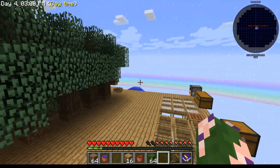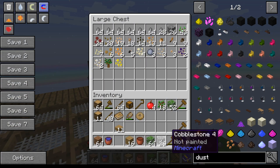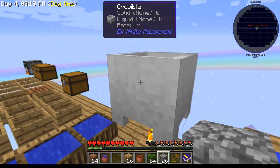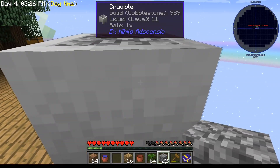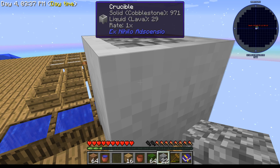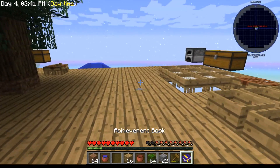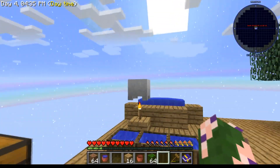The crucible is cooking even if you can't tell. I'll take a stack of cobblestone and hold right-click to fill it up. You can see in the top box it says 'liquid lava' — it's turning solid cobblestone into liquid lava. This will take a while. Checking the achievement book: craft and cook a crucible — done. Heat a crucible with a torch and insert cobble to make lava — that's in process, we'll call it done. Last thing for this episode: build a cobblestone generator.